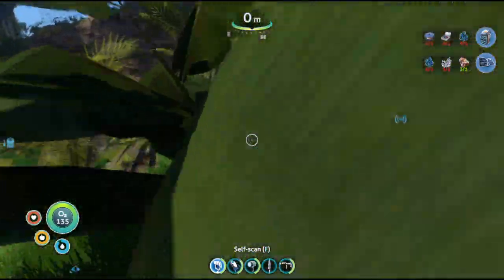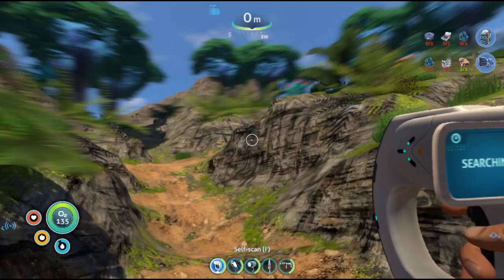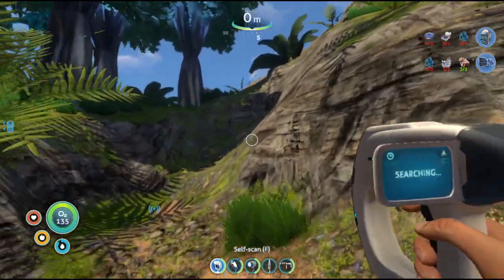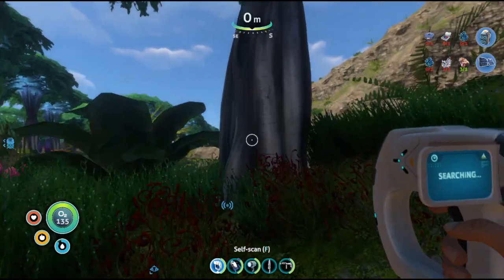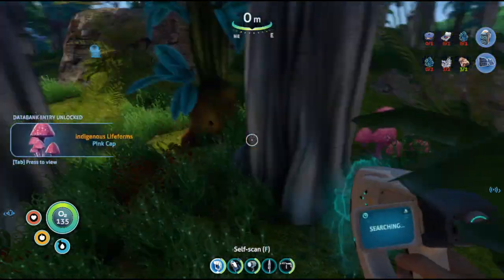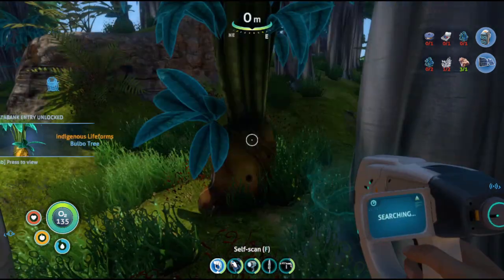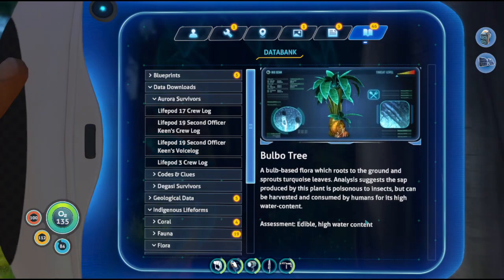Back down to the beach. Here's another path. There's a lot to take in, a lot to look at. Are these scannable? Those are. Scan everything. That's one thing I wish they had in this game — an Ouroborus tree. That one sounds familiar. It throws fruits around, with coarse leaves, and it's suggested the fruit is produced to attract poisonous insects, but can be harvested and consumed by humans for high water content. So I can eat it.